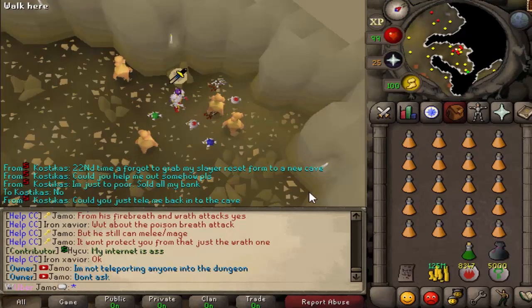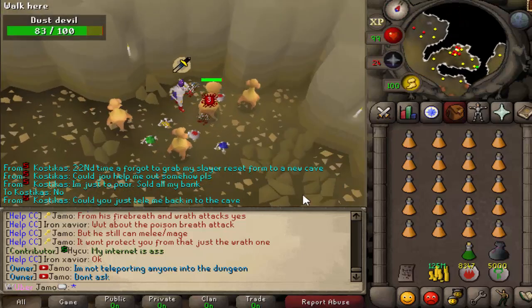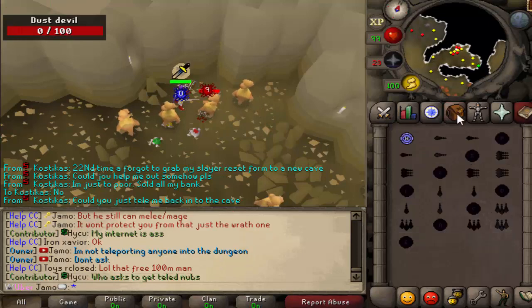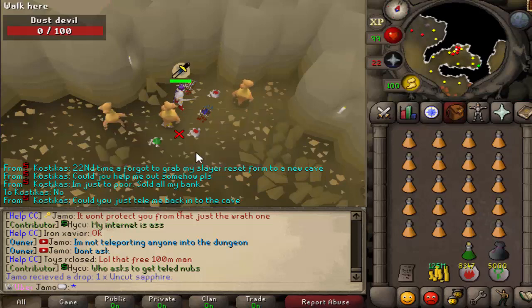I'm sure I'm going to get this a lot. I'm not teleporting anybody back into the dungeon — if you forgot something, no. If you want to get back in this dungeon, you've got to pay 100 mil. And to prove my commitment to that, I am on ancients with my high alks. If I'm not cheating, nobody gets a cheat.